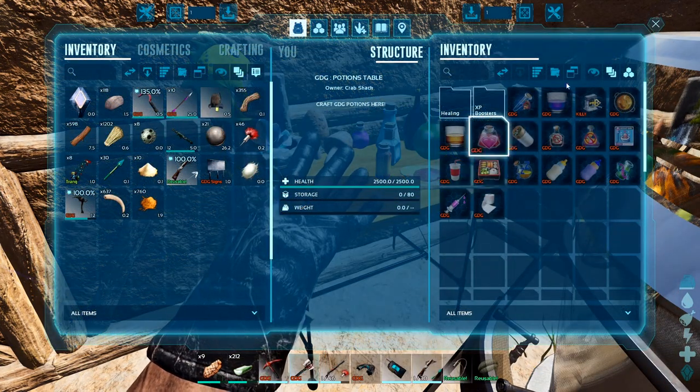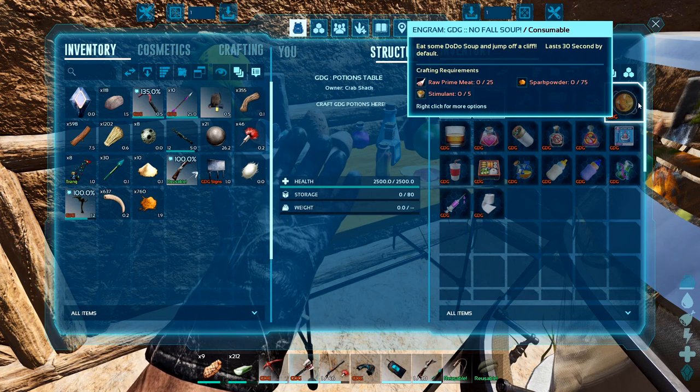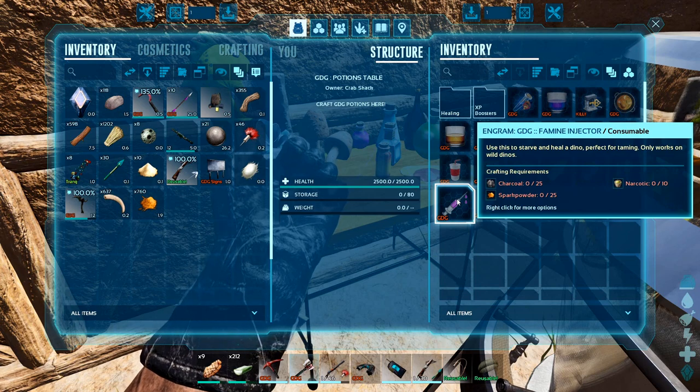Especially since the main thing I've got to keep making... No Falls. Eat some dodo soup and jump off a cliff. I like that. Definitely going to need to make more of these. Let's make five.